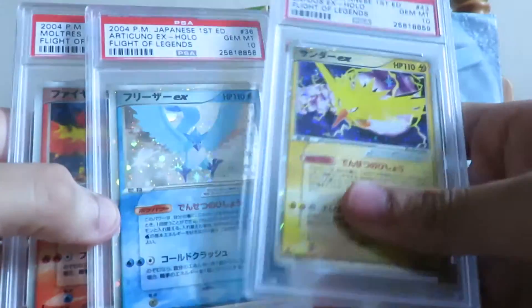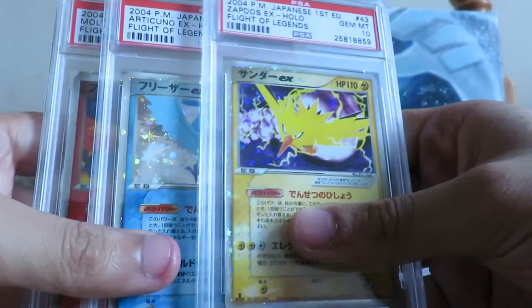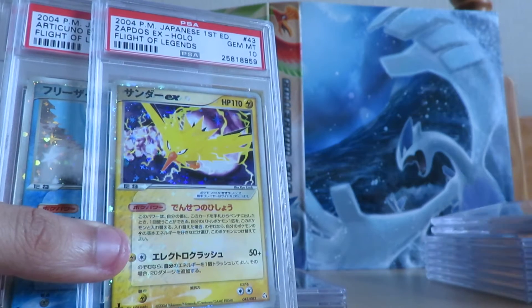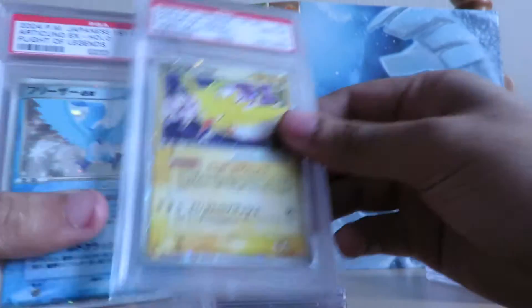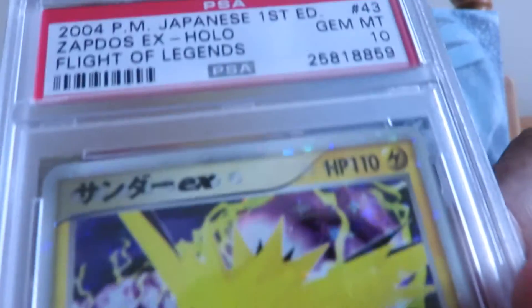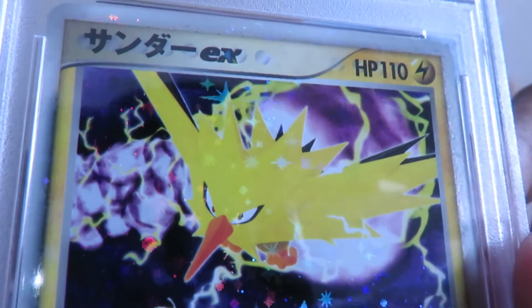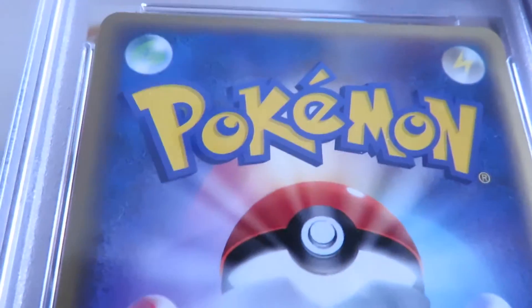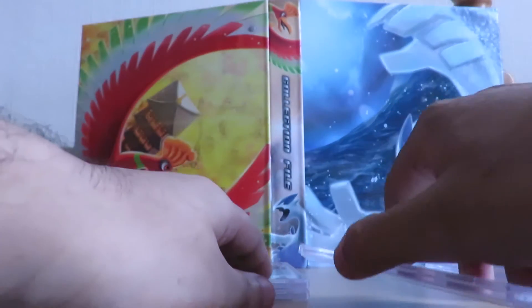The next three cards are even better — it's the Flight of Legends legendary birds, all in PSA 10, and with sequential numbering too. All five birds are numbered one after the other, which is pretty cool as well. First up we've got the Zapdos — check that out. I was super happy when I saw these cards in mint condition from that lot, and I knew I was definitely going to end up getting some 10s.